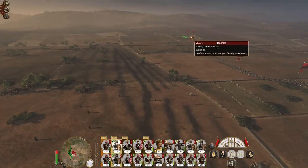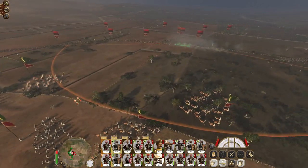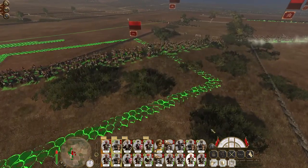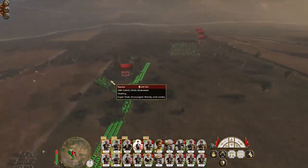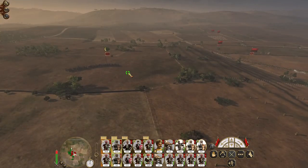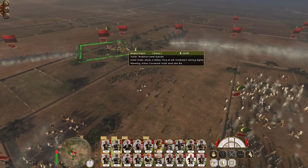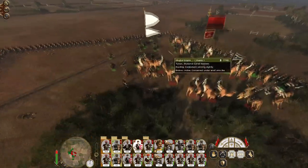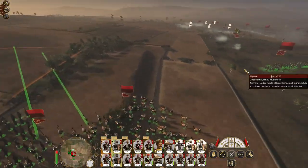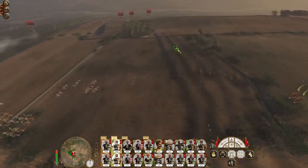Blast them! Islamic swordsman counter charge. My troops on the left, advance. My Islamic swordsmen have counter charged the Camel Gunners — they're going down thick and fast. They can also counter charge those Dervishes who are going to meet the same fate. My mobile elements move in. That's a lot of routing troops.